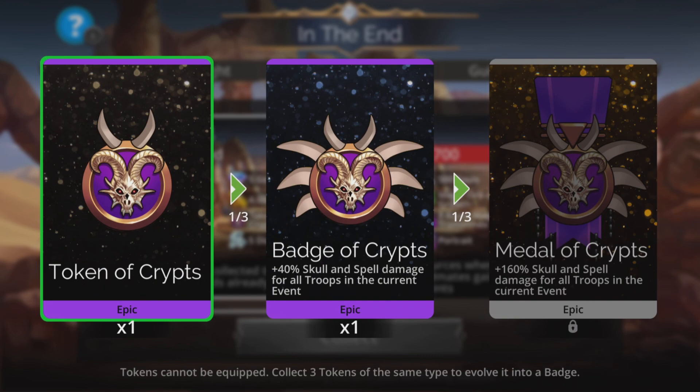It starts off as a Token of Crypts, evolves to a Badge of Crypts, and then eventually to a Medal of Crypts, where eventually you'll do a whopping 160% skull and spell damage.